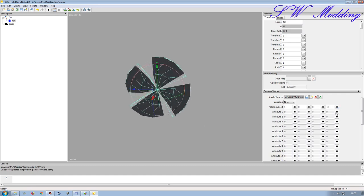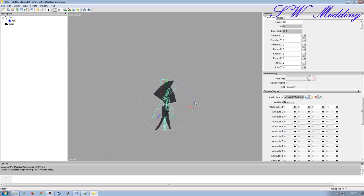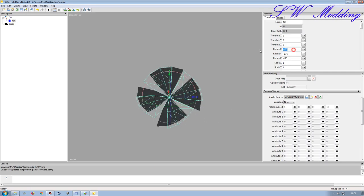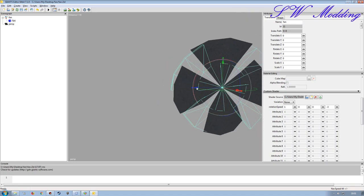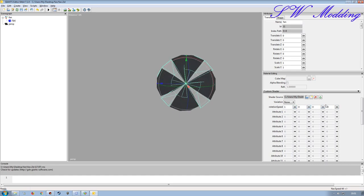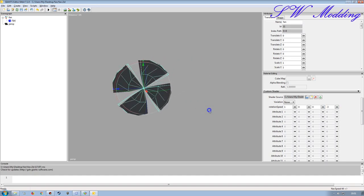Putting a negative in front of the speed value changes the direction of rotation - pretty straightforward. You could also just rotate the entire object around so it appears to spin in a different direction when viewed, but depending on the object's shape that might not be possible. It's easier to just use the speed value and adapt direction by putting either a negative or keeping it as a positive. That's now set up for the small fan.